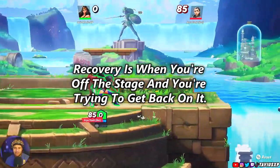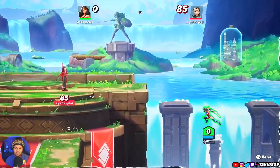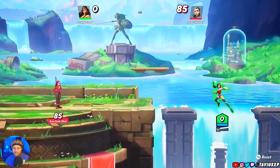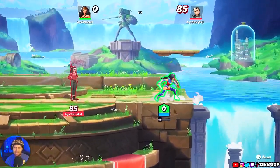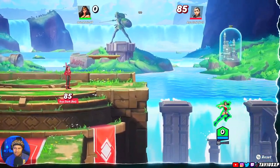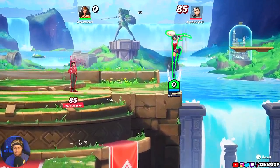Next we're going to talk about recovery. Every character in this game has two jumps, two specials, and two dodges to get back on the stage. Learning your recovery options and how to deal with being off-stage is probably one of the scariest things in a Smash-like game. Practice getting back on whether it's different angles, trying to hit, and then going back — every character has different options.